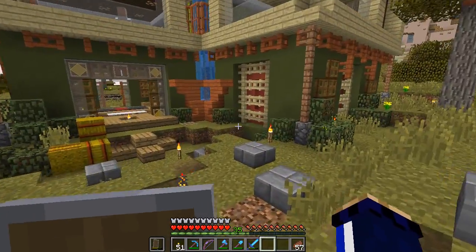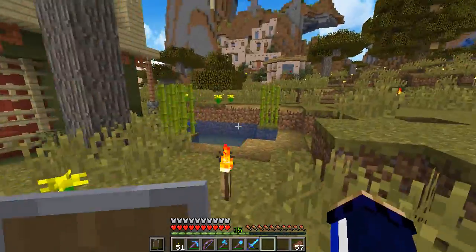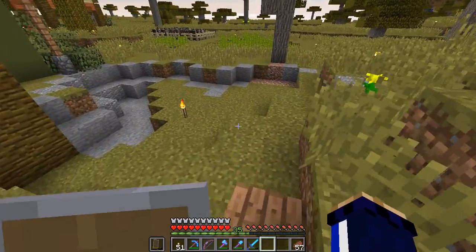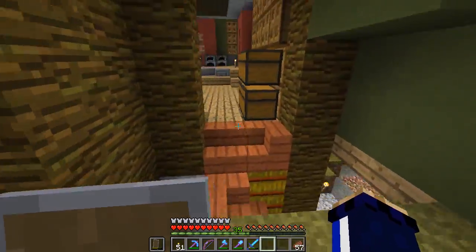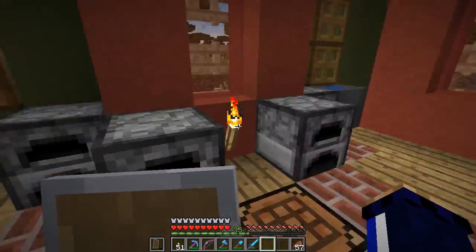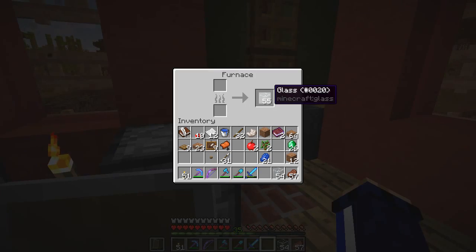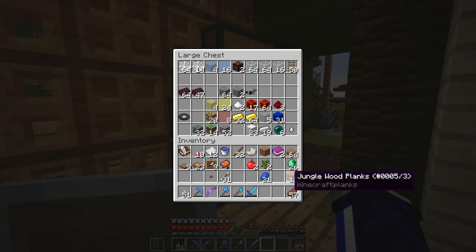I've managed to get most of the top floor done, give or take part of the ceiling on this side. Around the back, I've completely taken out the lava lake - I've managed to get this whole thing taken up and it's mostly been used as fuel. Some of it I did turn into obsidian because I want to build nether portals at some point, and the rest of it is all in here in buckets. That's going to be great as a fuel source for all the smelting we're going to be doing.